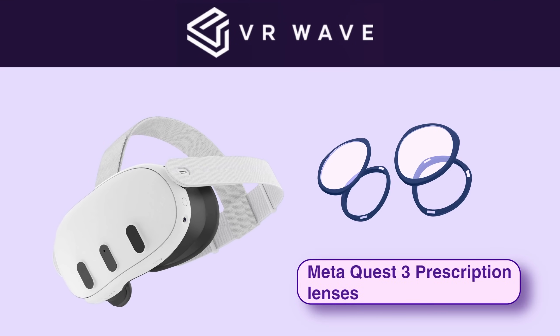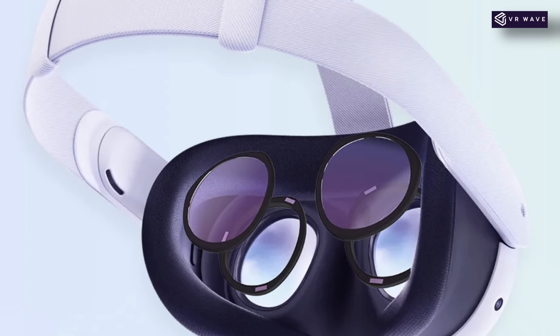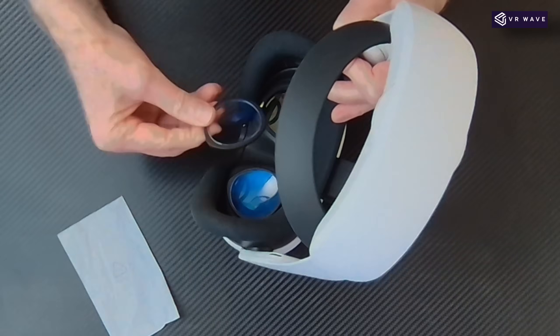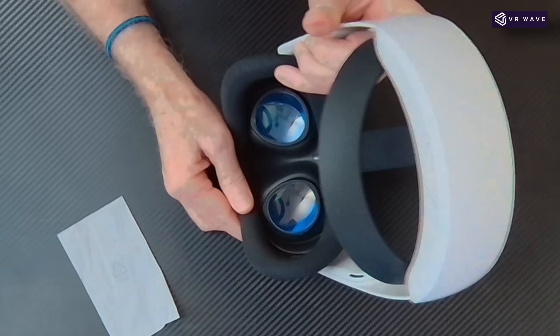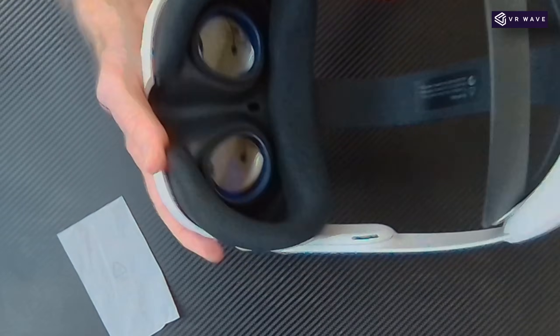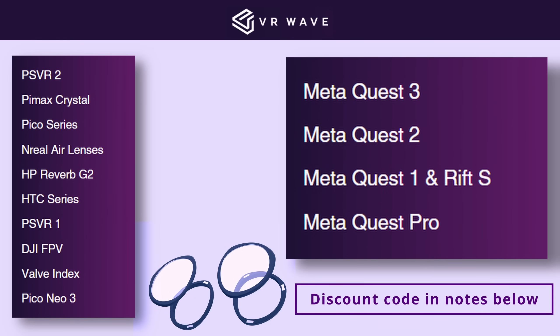The most expensive component in your VR headset are your lenses. Protect your lenses and your eyes with lens inserts. VR Wave can make lenses to your prescription. Or maybe you don't wear glasses but want to protect your lenses — then look to get a blue light and anti-glare filter. This will reduce stress on your eyes, reduce the chance of motion sickness, and means you can stay longer in VR. VR Wave produce lenses for most VR headsets. Link in the notes below.